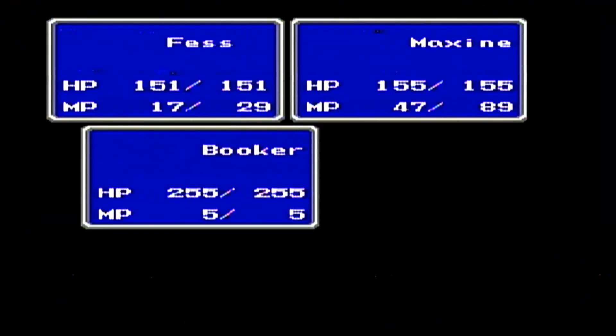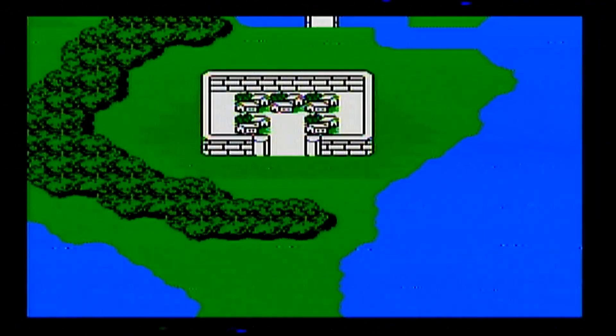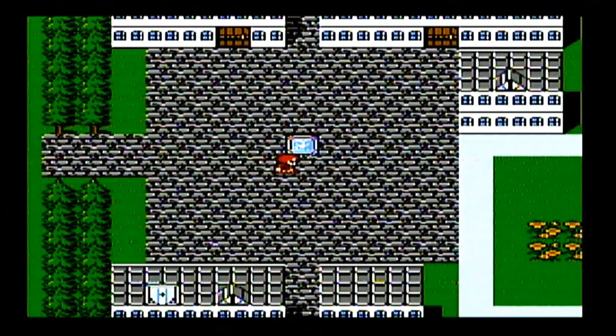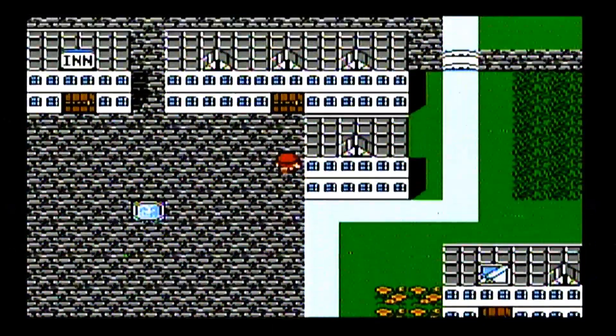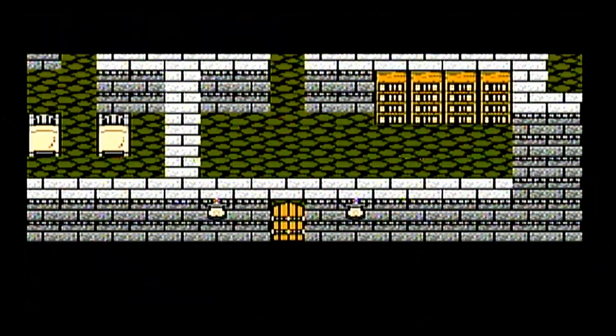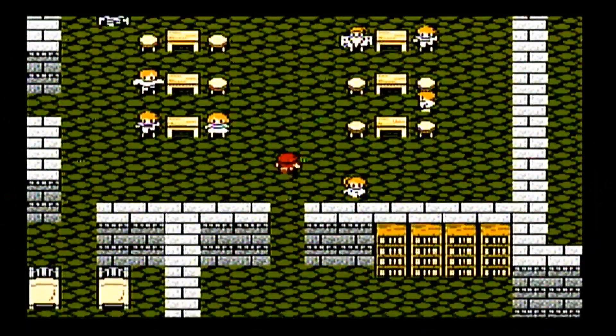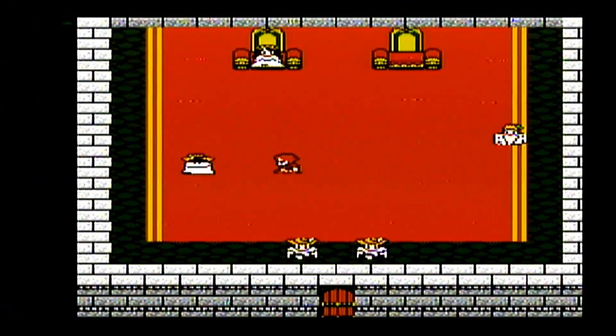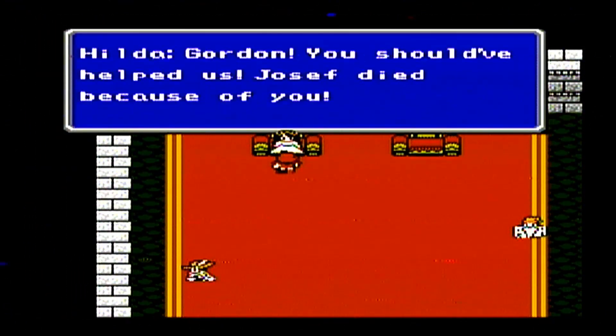I'm going to make my save right here. Now I can mount the Chocobo — it runs away. Somehow it can run across the water. I don't think there are Chocobos that run across water until Final Fantasy VII — the blue one runs across rivers, black runs across water, and gold can run across everything. Gordon, you should have helped us. Joseph died because of you.